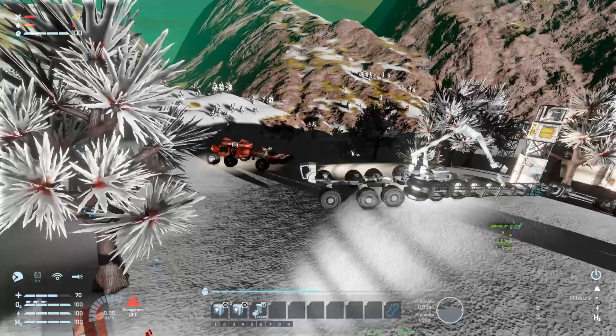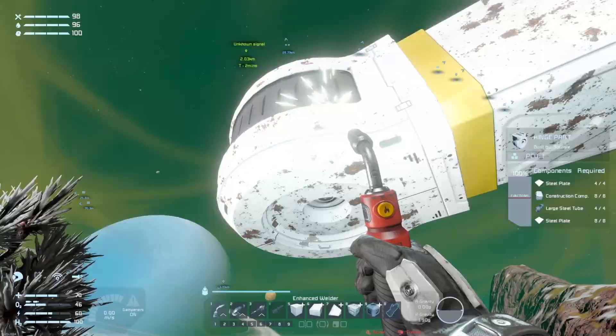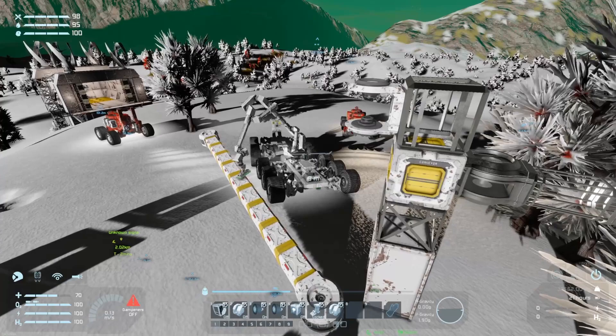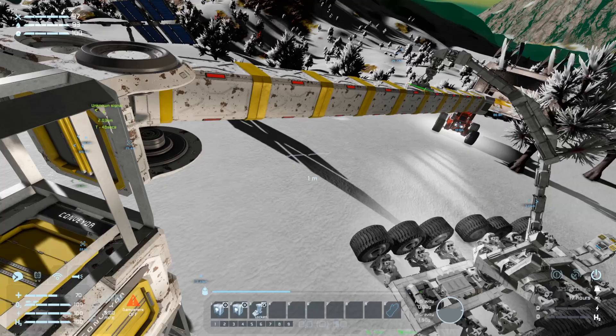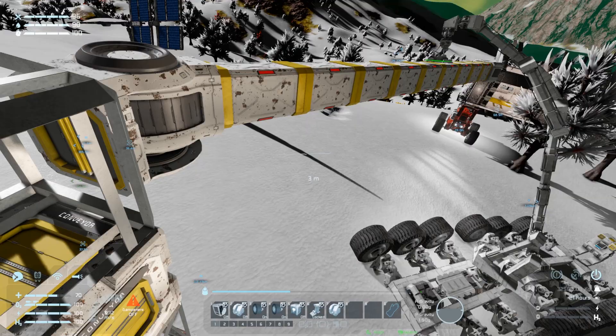I've set the crane up where I think I'll need it to lift the next conveyor section into place, and I'll build it down on the ground where it's easier. I'll place the first bit, pick it up with the crane, and build off it on either side — since that way I've easily picked it up at the middle. After welding up and locking it, I can lift it. There's a lot of play at the other end, but I hope I'll be able to get it into position. The new control scheme really does make a difference.